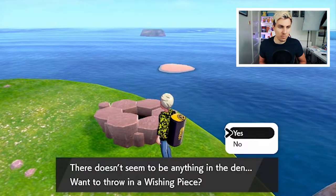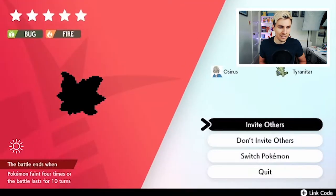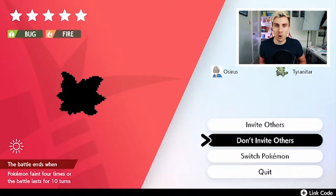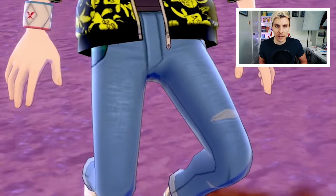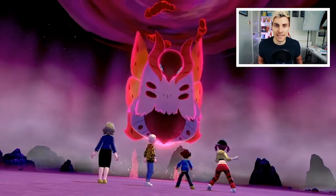And there we go — it's Volcarona! A five-star Volcarona, which is ideal. Get yourself a Rock-type Pokemon because Volcarona is four times weak to Rock, which will make it a little bit easier to beat. If you don't get Volcarona on your first try, you can use the date skip glitch.